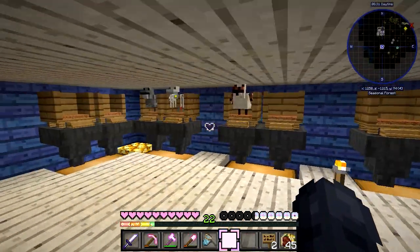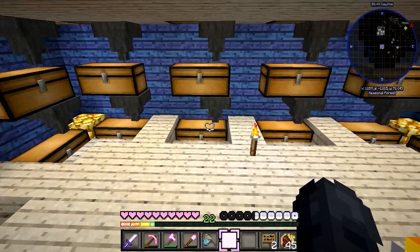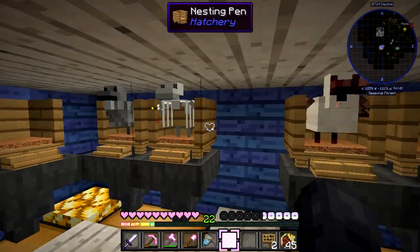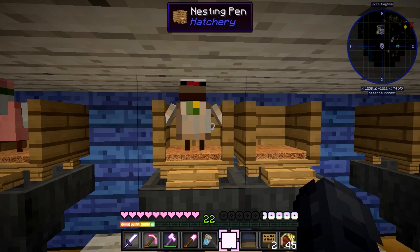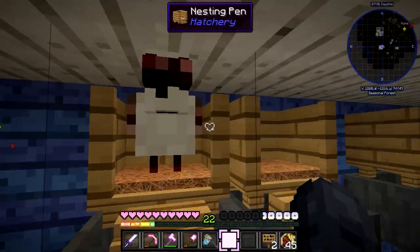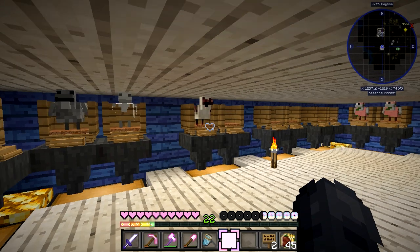The bottom floor is where all of our chickens hatch their eggs. It's connected to hoppers and then chests in sequence — hopper, chest, hopper, chest — so everything gets collected automatically. Let me go over what chickens we have. First we have the flint chicken and the bone-white chicken, which looks like a little skeleton chicken. Those two bred together make an iron chicken, and we currently have one of those — it drops iron ingots, which is super helpful.